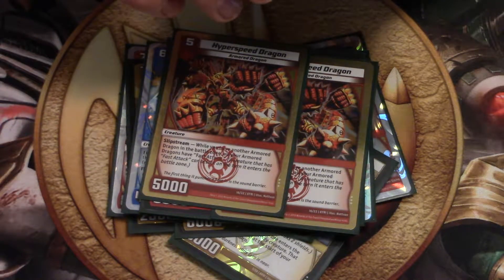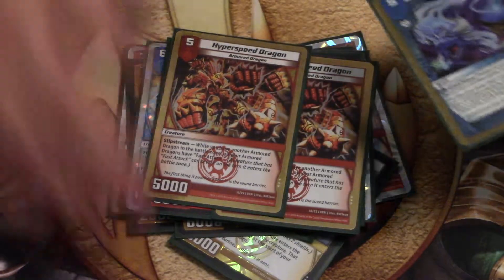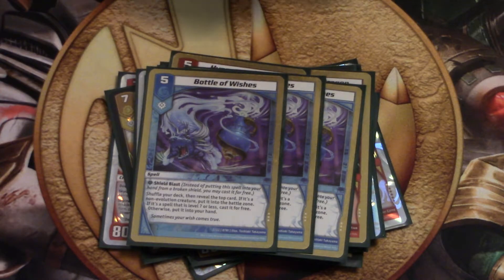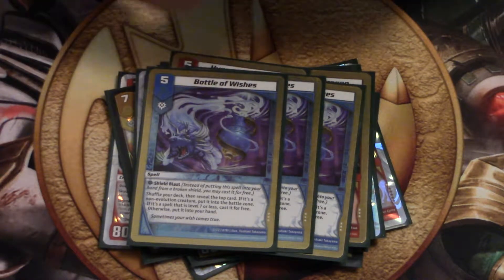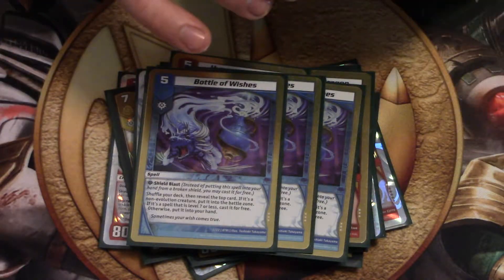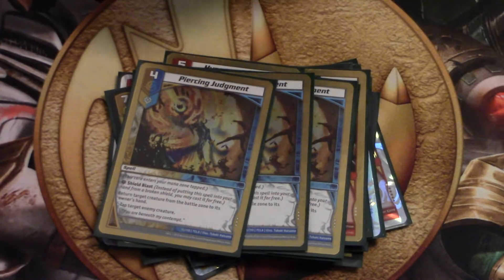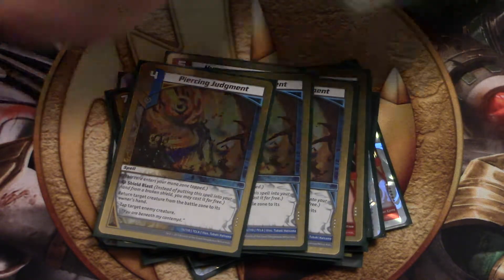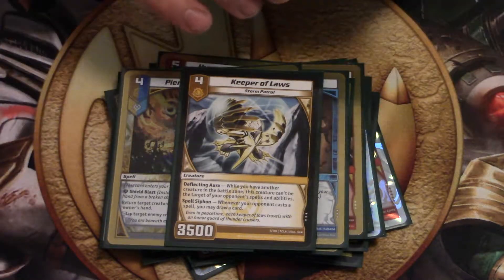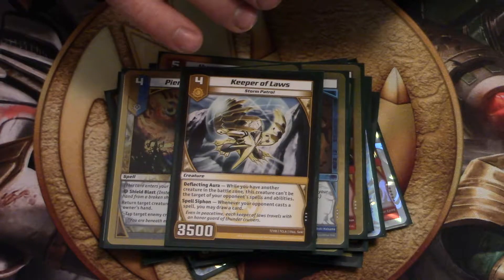Like I said, this is USA Dragons, and we play a super open format. We play 3 Bottle of Wish because Bottle of Wish is broken in dragons — this is kind of why it was so bad for the game. We play 3 Piercing Judgements because it's good. We only play 1 Keeper because it's not really a dragon. It's a really good 1-of though.